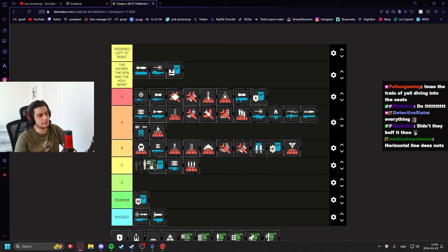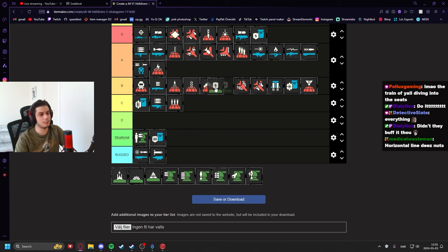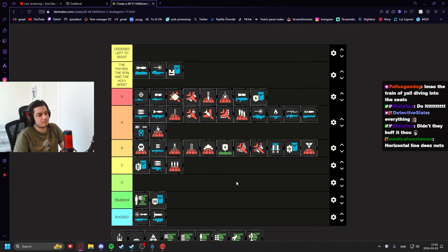Moving on to the greens — the HMG Emplacement I'd put around low-B or situational. It's actually pretty decent but doesn't have enough use cases. It's a power-defense specialist, very good at defending zones and holding off enemies. Really good against medium and light armored enemies, but then very situational since you can't move it, it turns slowly, and has limited ammo. The Shield Generator I'd put in mid-B — it gives you a safe zone. If you're scared and don't have cover, drop it and you have a little haven until something walks into it or the timer runs out.